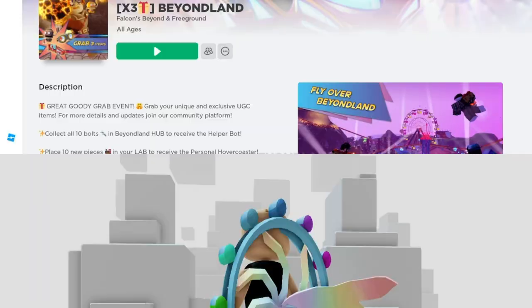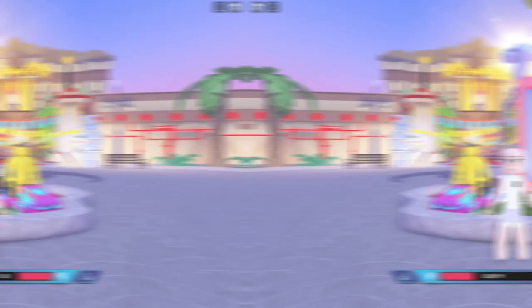Join Beyond Land, created by Falcons Beyond and Freeground. To obtain this item, collect all 10 bolts scattered around the park.